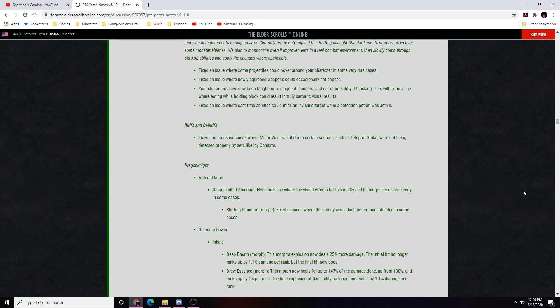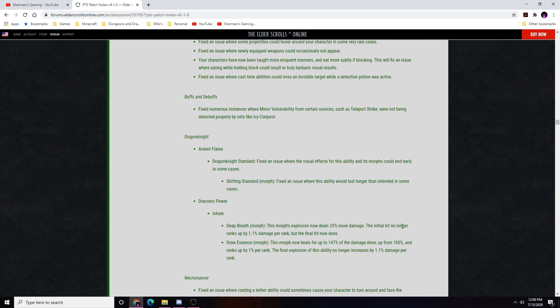Draconic Powers — Inhale/Deep Breath morph: the explosion now deals 25% more damage; the initial hit no longer ranks up 1.1 per damage rank, but the final hit now does. Draw Essence morph now heals 147% of damage done, up from 100%, and ranks up 1% per rank. The final explosion no longer increases by 1.1 per damage rank.